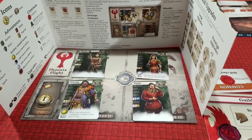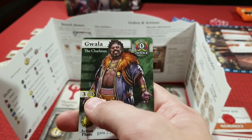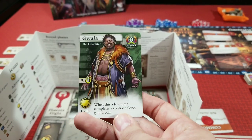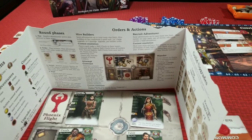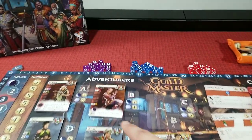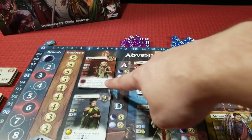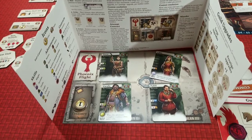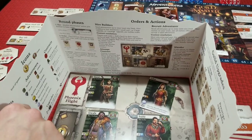Each guild comes with four unique adventurers, and each of these adventurers has a specific skill set for completing contracts. Additionally, some adventurers may have different abilities that trigger at various times throughout the game. At the beginning of the game we start with a half moon phase, so any cards with a half moon plot phase activate at this time. There are also blood moon phases and full moon plot phases.